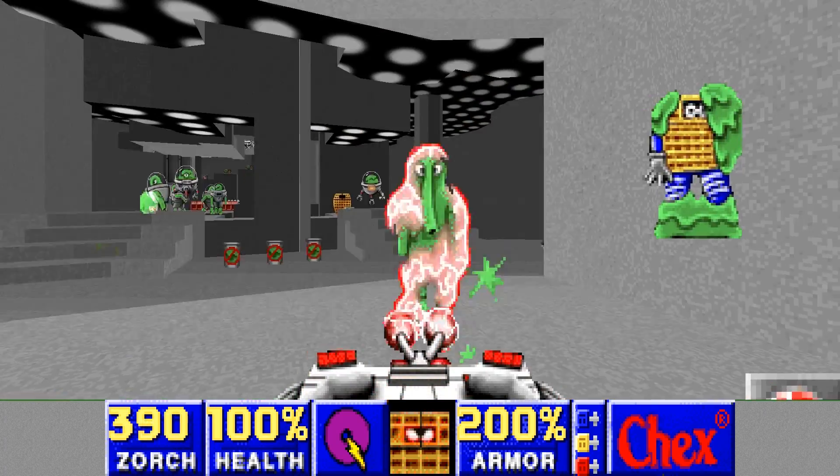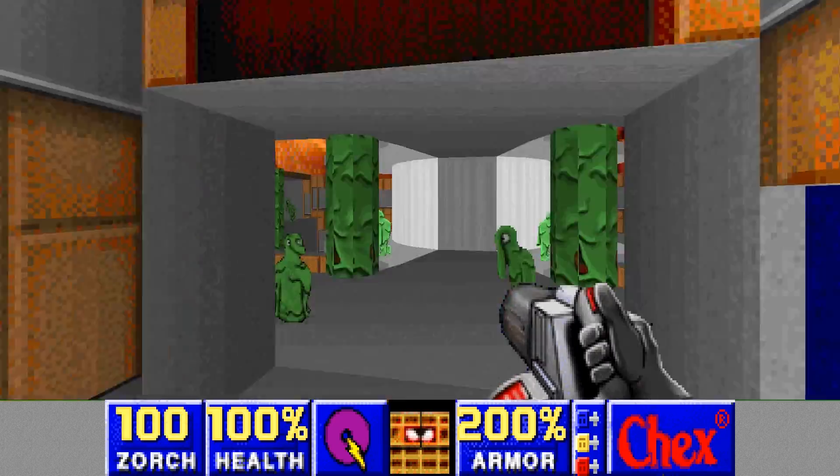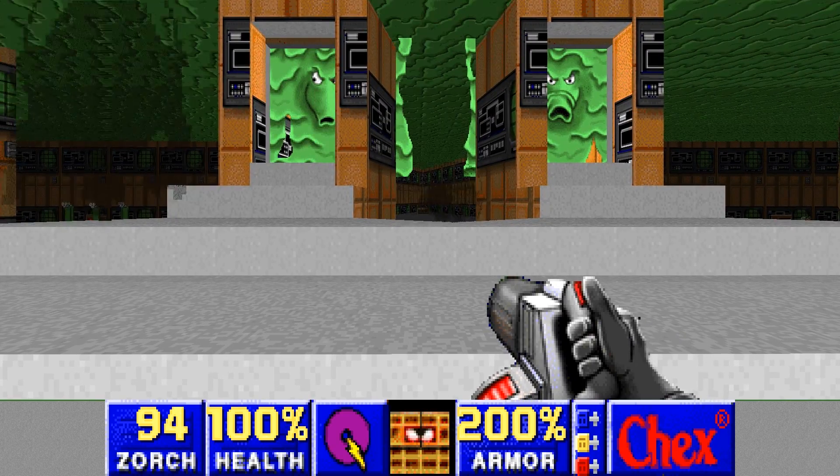The remaining enemies are replaced with their Chex Quest counterparts, taking on any properties that they had. Former humans and shotgun guys are now basic phlemoids and cannot shoot, and Barons of Hell are now phlembrains and cannot move.